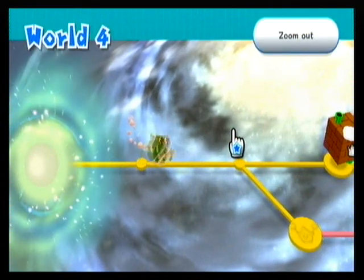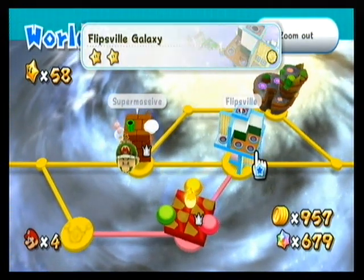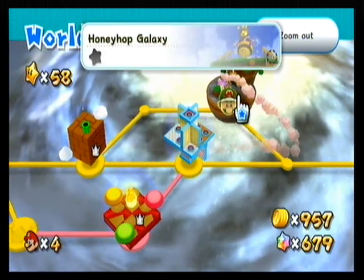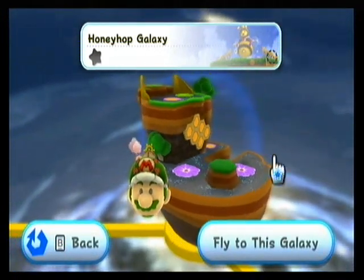In this part, we haven't got any more Prancer Comets to do — we wouldn't do any if we did anyway. So we're going to head off to a new galaxy: Honey Hop Galaxy. There's a Queen Bee there and it doesn't look too big, but anyway, let's go.